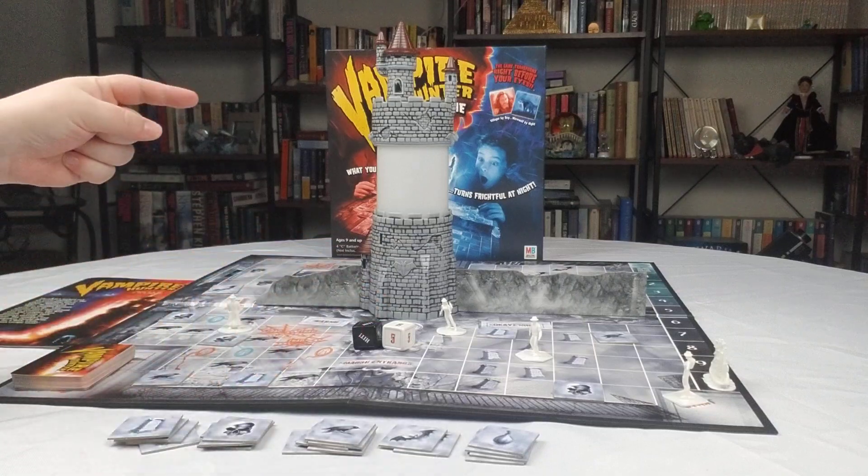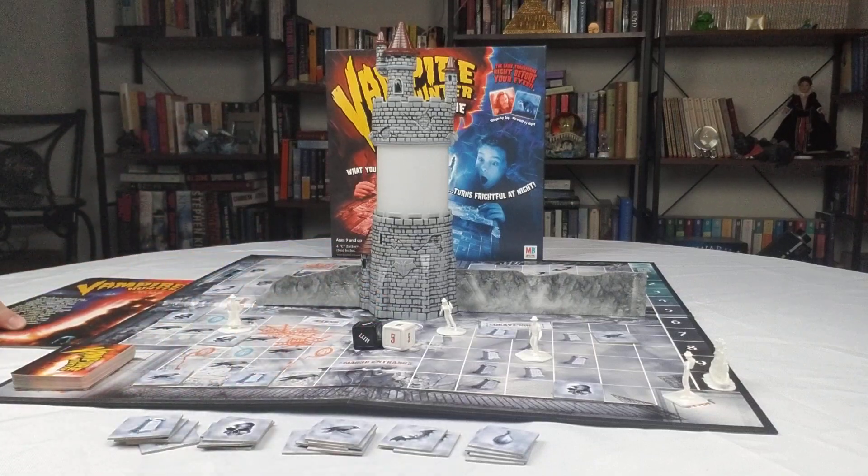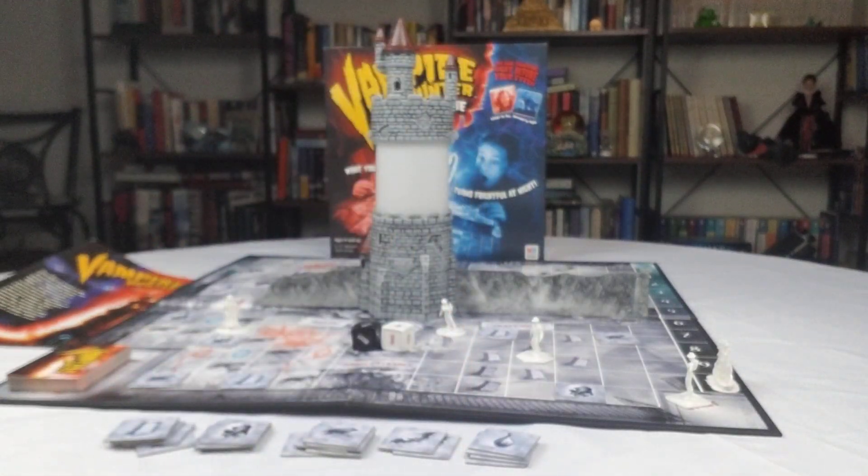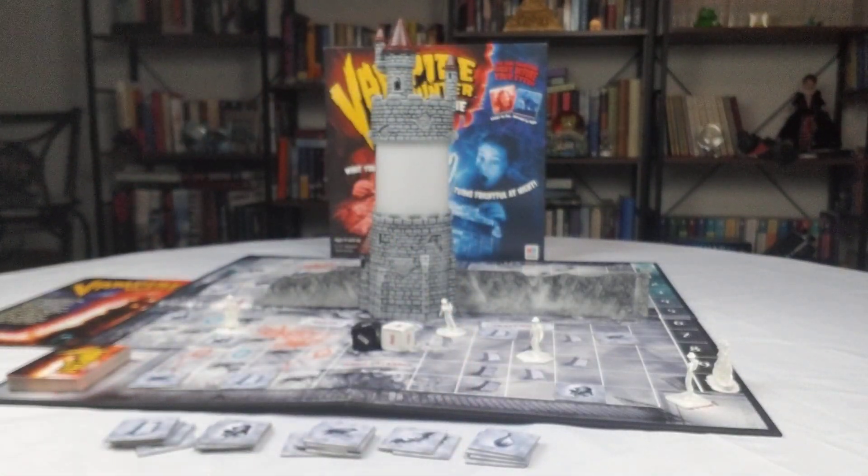You will pick your hunter and try to go after Dracus the Vampire. Here's a little look at the instructions for you — kind of colorful and cool. He's up in this tower. You're going to go between day and night to get this guy. You got to go through the graveyards, take secret passages and try to get over the pits and traps to get up to that tower and take him out.